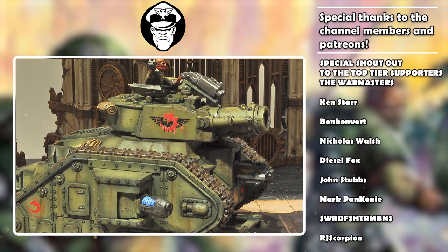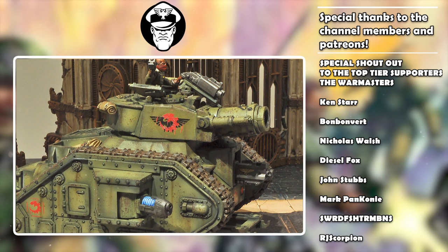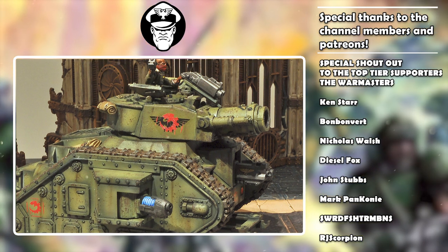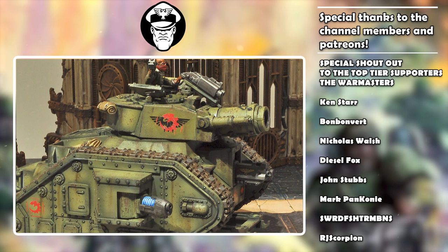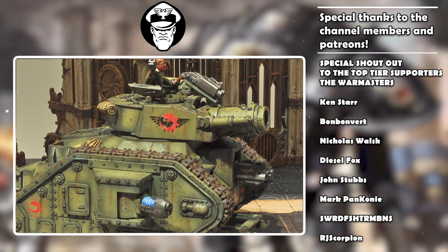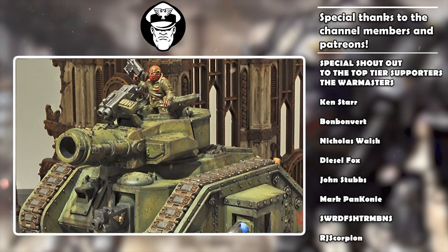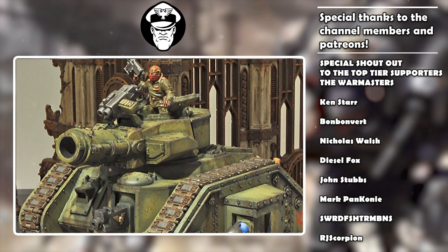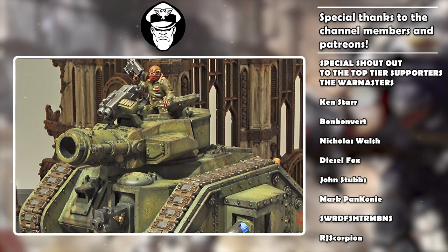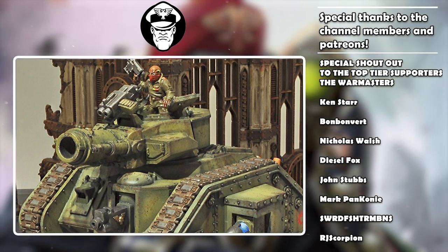In addition to this shared stat line, all the Leman Russes have access to the same supplementary firepower and war gear. Each Leman Russ comes equipped with its main turret weapon, which differs between variants — that's what we'll be diving into later. On top of this, you get a lascannon, which you can swap out for a heavy bolter or heavy flamer. You can also take two more weapons: either a pair of heavy bolters, heavy flamers, multi-meltas, or plasma cannons, plus a heavy stubber or storm bolter, and even a hunter-killer missile.